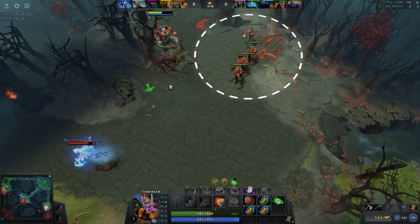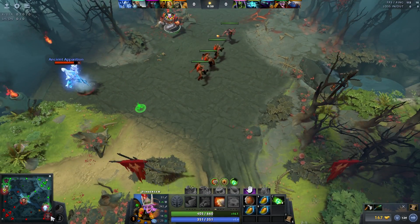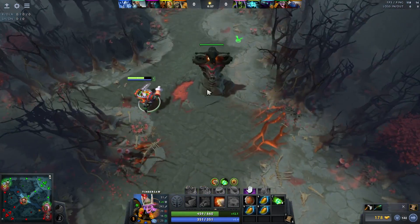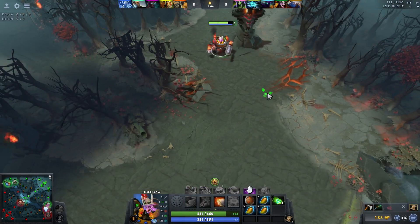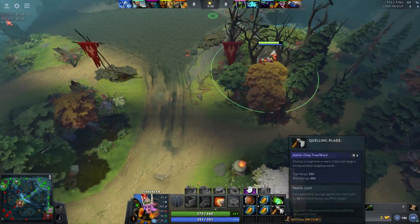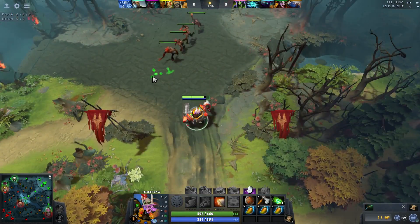I should have gotten to that wave and let the range creep go, because now there's two range creeps and the lane's going to push. Then what happens next is it tilts the enemy - they rage like 'how did you let the lane push?' I'm going to get my quelling blade so I can get all the CS. They should go pull, which it looks like they're doing. In fact, I should get this XP here.